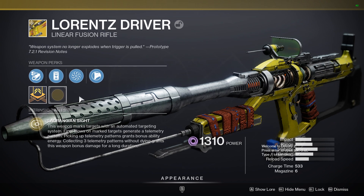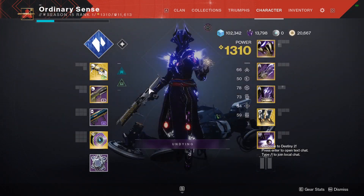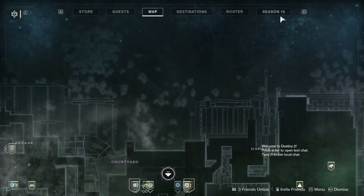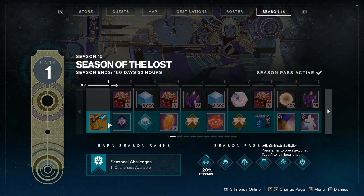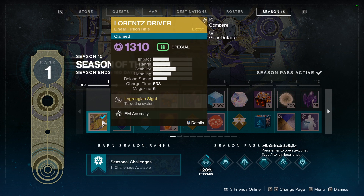So firstly, we'll start with how to get it and then how to get the catalyst. To get it, we're going to open up our map and on the right-hand side we're going to see Season 15. If you have purchased the season, you'll be able to get it right away at level 1 at the bottom in the season pass. You just simply select this and you will receive the item.